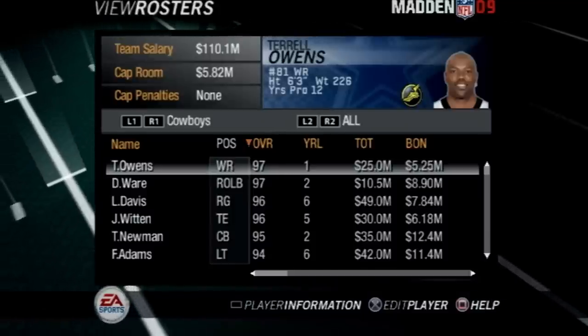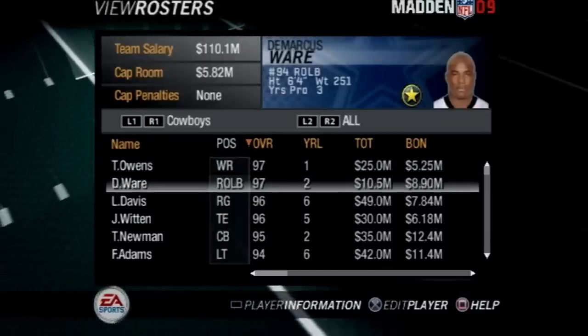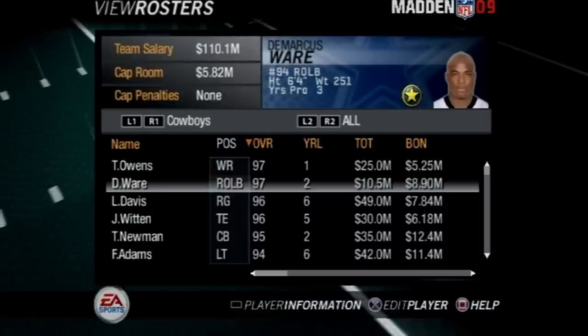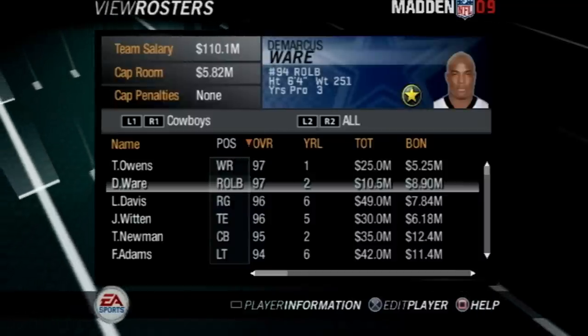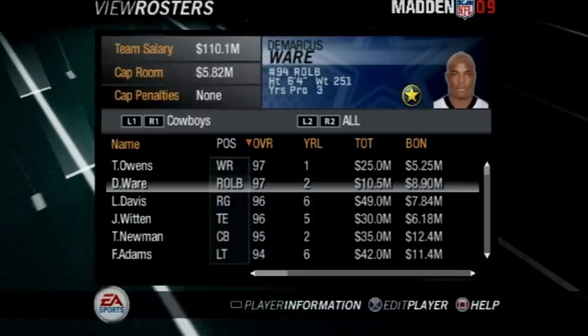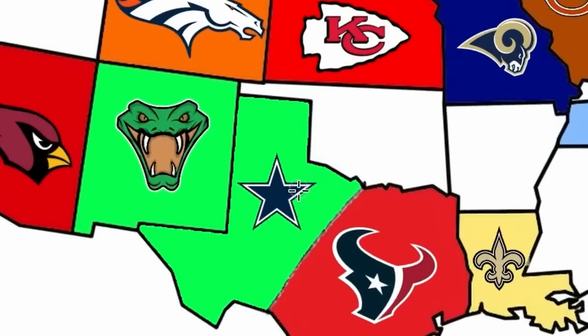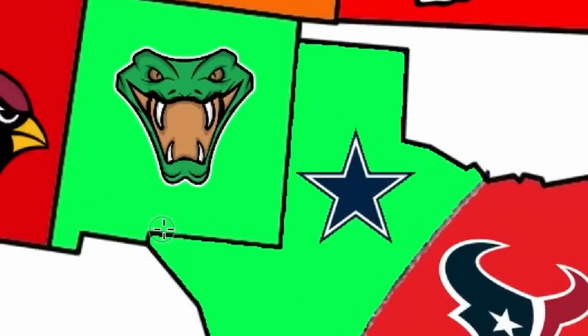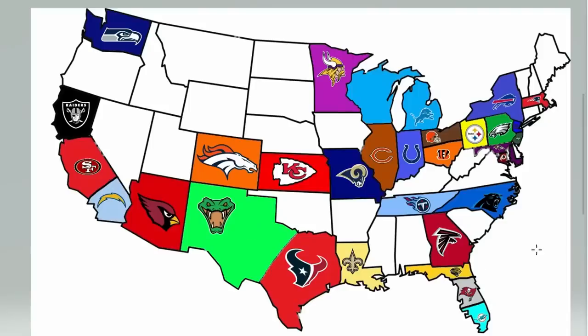I would give the Vipers probably Terrell Owens or DeMarcus Ware, but the way this is set up, they are an exported team from a franchise, and to be able to do that would be a massive pain. So unfortunately the Vipers are going to be withheld the boosts that other teams are going to get, but they are going to be taking half of Texas away from the Dallas Cowboys, splitting it now with the Houston Texans. Here's what the map looks like after two games.